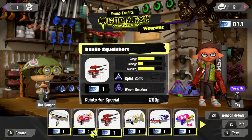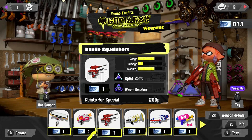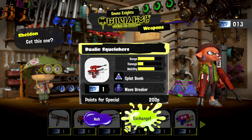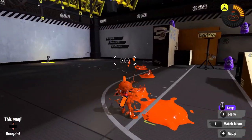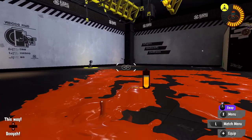So as you can see with the Duel-E Squelchers, we have high range, low damage, and high mobility. It's basically the Squelchers but in Duel-E form, which is pretty cool. It comes with the Splat Bomb and the Wave Breaker. We're going to purchase this one and slip over to the practice area.